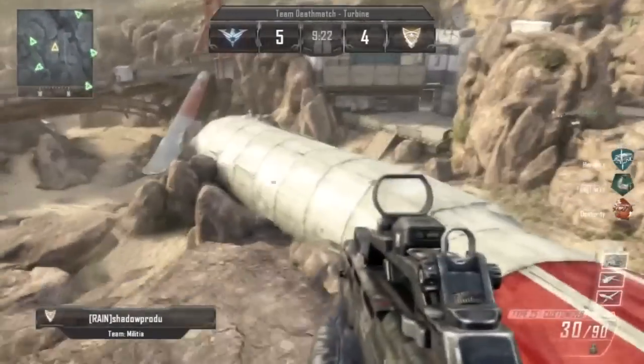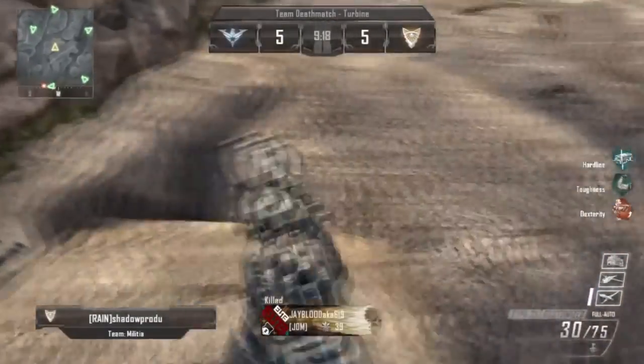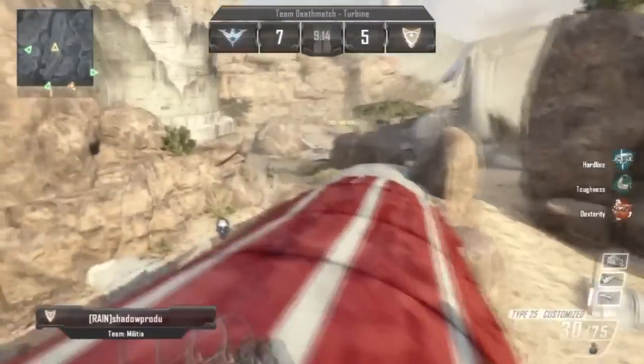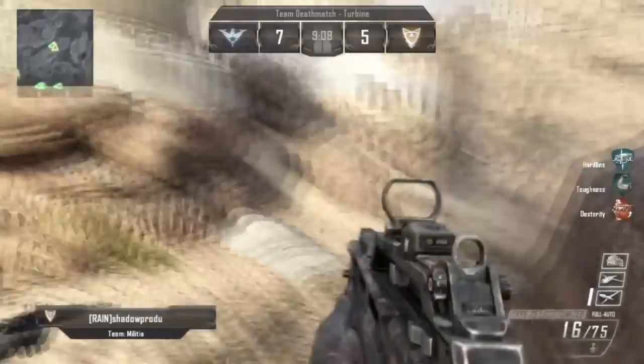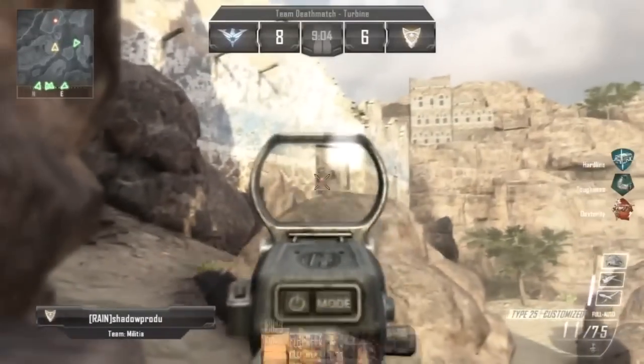Right now Shadowprodu is not being conservative, standing at the top of that mountain, and he was able to take out Jblood pretty quickly — Jblood had no idea what just hit him. We're seeing that Shadowprodu really showing himself on the map is not advisable since you're open from all directions, but he does get the guy through the window right there — that's a good shot.